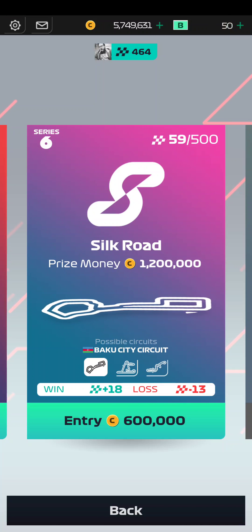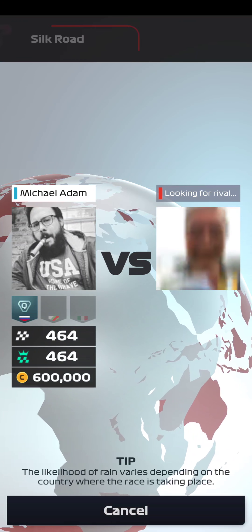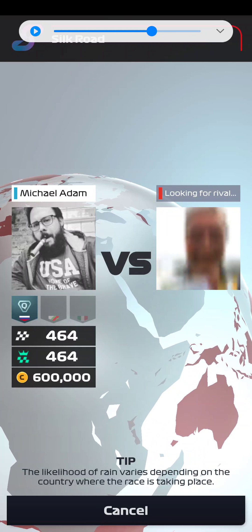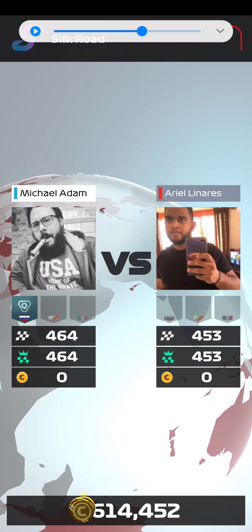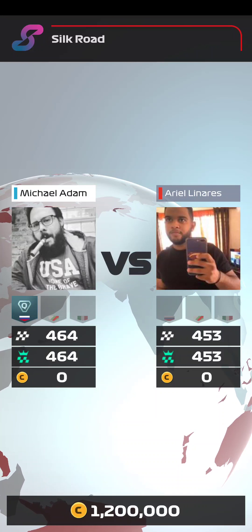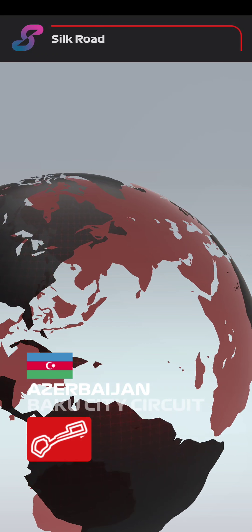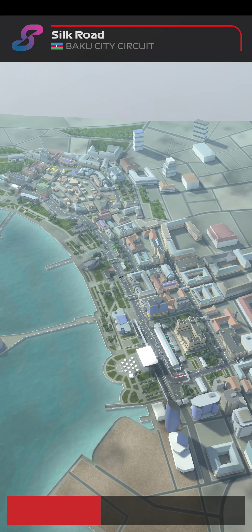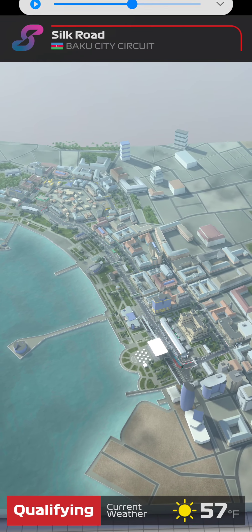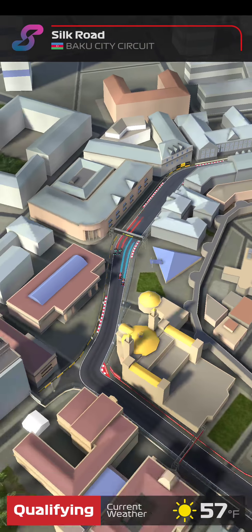Hey guys, so let's see if I can win again using that same strategy from my previous video. Let's find ourselves a rival. Turn down the volume a bit here. Alright, so we have a rival. The strategy is we're going to be on soft tires, use different fuel consumption levels, and a specific tire strategy. Let's see how qualifying goes.